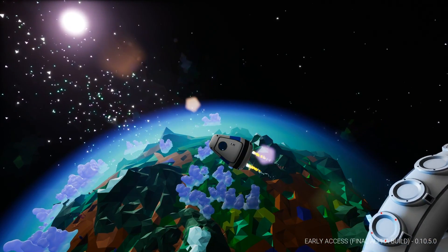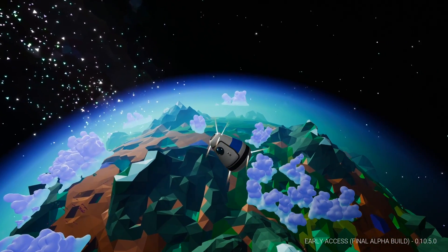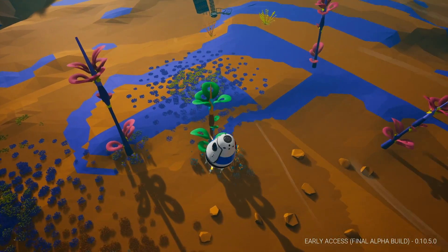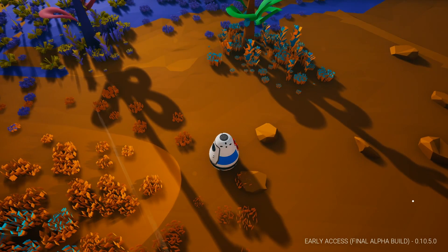Mars is a cold, radioactive desert where the ground is poisonous and breathing is impossible. No one would want to live there, so building a Mars base is actually a pretty horrible idea — but to hell with it. We're going to do it anyway. We're going to terraform the planet and turn it into an outpost for a larger human presence. Welcome to Astroneer, guys. This is the final alpha build.